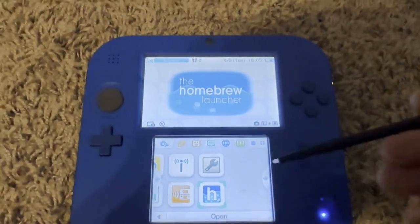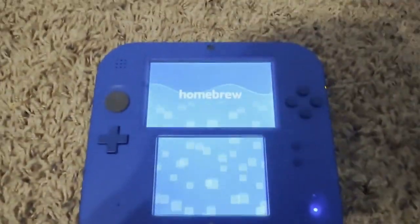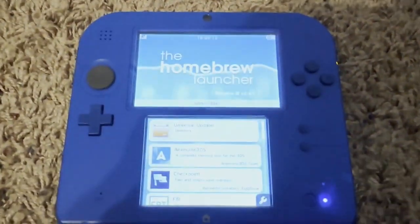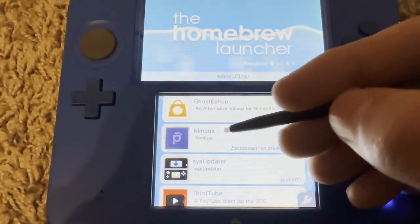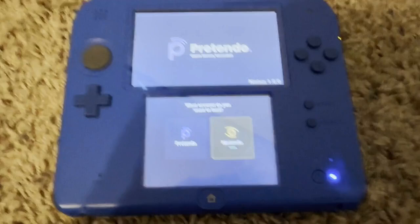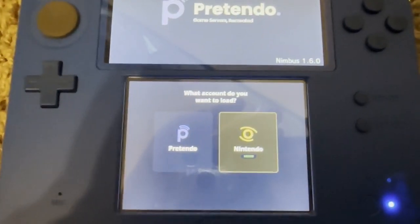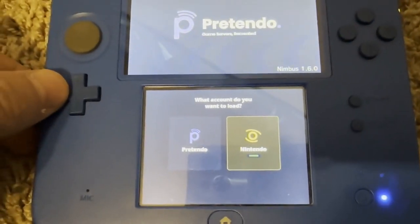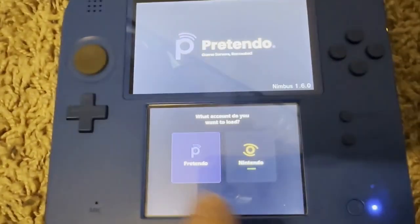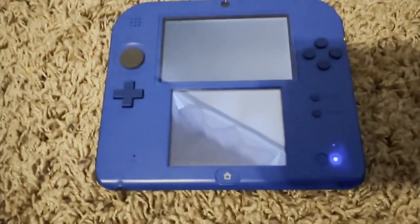Once back on the home screen, open the Homebrew Launcher. Now you're in the Homebrew Launcher — go all the way down where it says Nimbus and click on that. You should now see the Pretendo screen. You should see this screen if you did all the settings correctly. Now you're going to click the left D-pad, select Pretendo, and press A. It should automatically reboot.